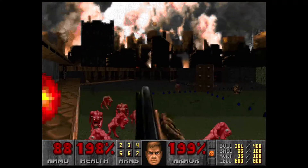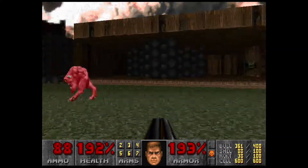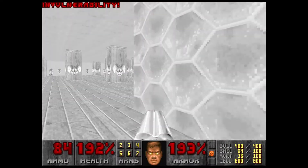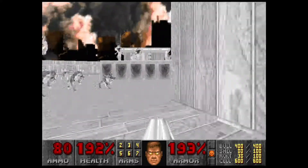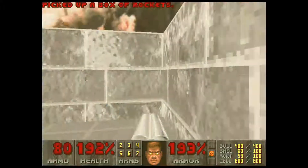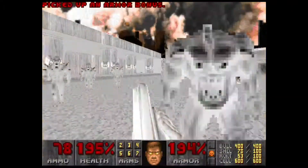Then we can run over this way and jump down here, bring this guy out. We'll open this door by shooting it and bring all the cacodemons out to you. Flip this switch again and we'll go into this — which is a secret area by the way. Lower this and there's mass chaos out here.